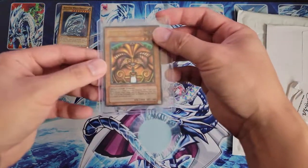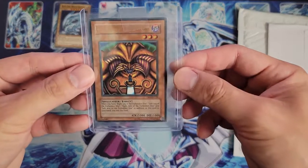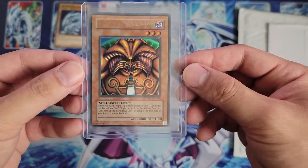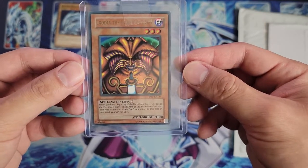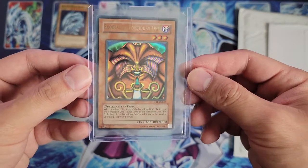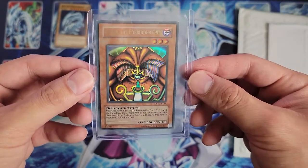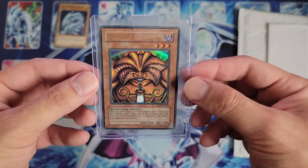Moving on to our second envelope, we have Exodia the Forbidden One. This is an ultra rare out of Dark Beginning 1. It's from the reprint pack, but it's ultra rare just like the one in LOB. Very cool card.